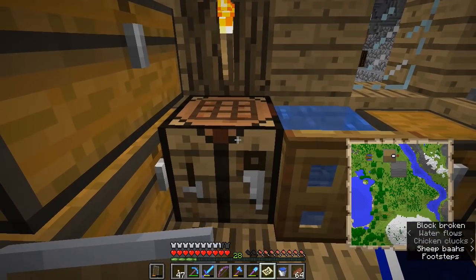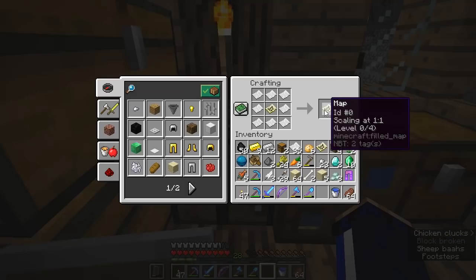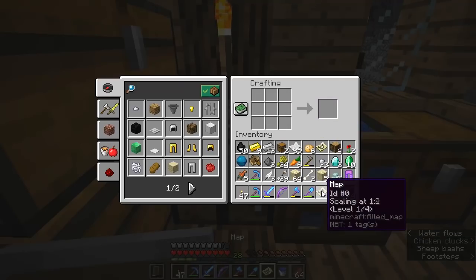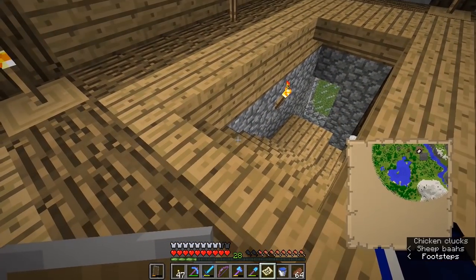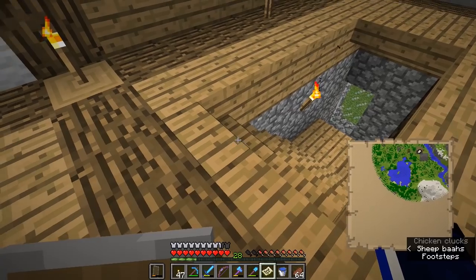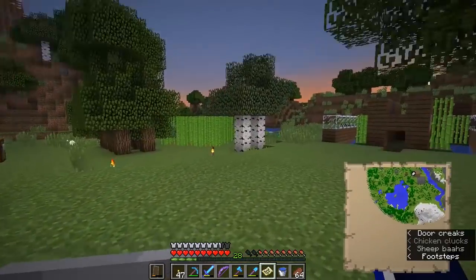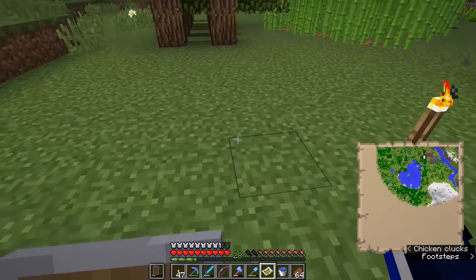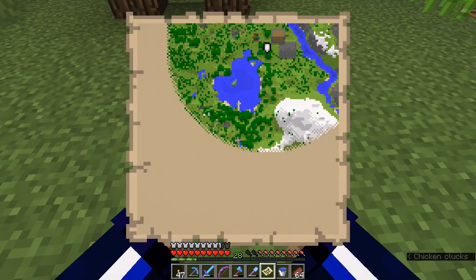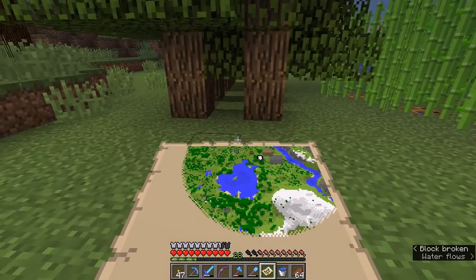I did want to highlight one other thing we could have done to expand the area visible on the map. I'll do that with the original map we made rather than the buried treasure map. If you put a map in a crafting table and surround it with even more paper, it will actually zoom the map out. You'll notice the scale changes, and it will expand the area shown on this map outwards.